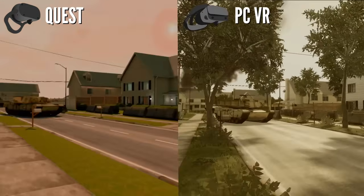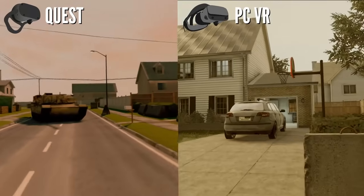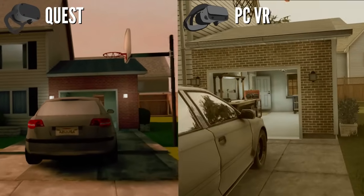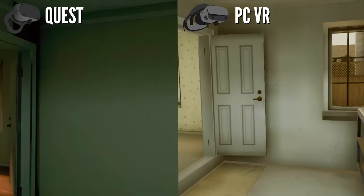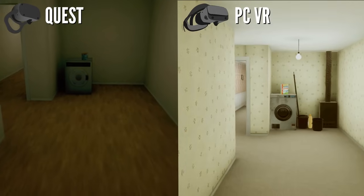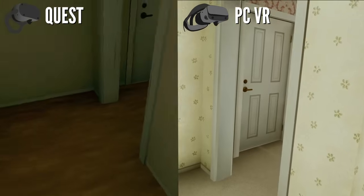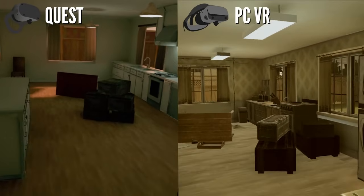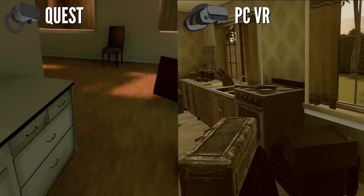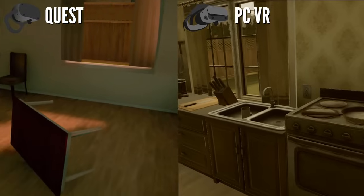Now we're going to walk over to one of the houses and go inside to see some of the differences there — that's where some of the pop-in will really start to make a difference. You'll notice the reduced amount of clutter and convincing items to populate the scene. That washing machine did not fare well. The kitchen looks dramatically different — much cleaner in the Quest version, and by cleaner I mean much simpler. Nothing cluttered on the side.